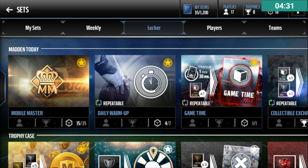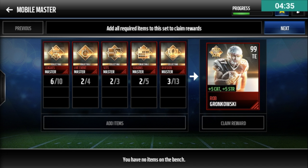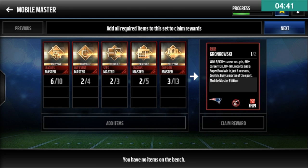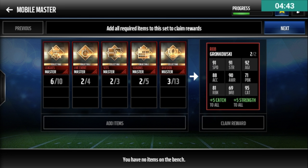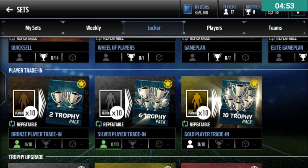Obviously you guys have to do the Mobile Master. As you can see, I've done 15 of these already. You get a 99 overall Gronk, which is really cool — I love the card design, it's really simple but it looks cool. He has 91 speed, 80 acceleration, and 95 catch — it's a really good card for a Mobile Master. I talked about the Bronze, Silver, and Gold player trade-ins in my NBA Live Mobile and Madden 16 videos.